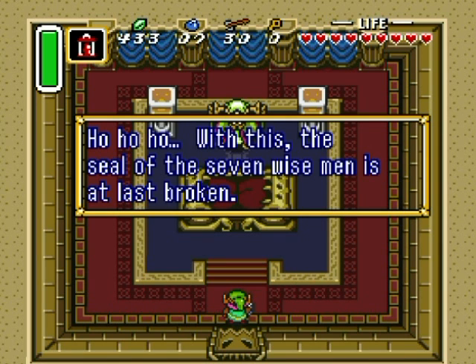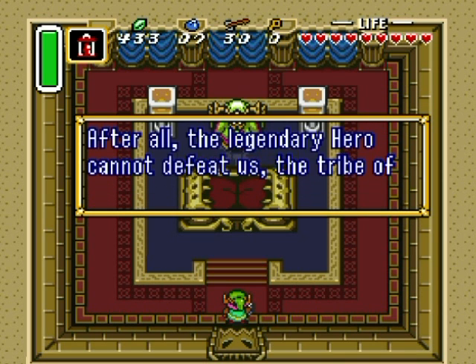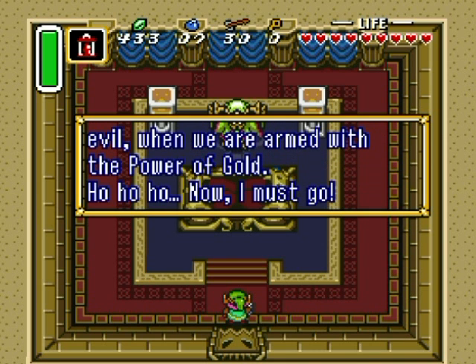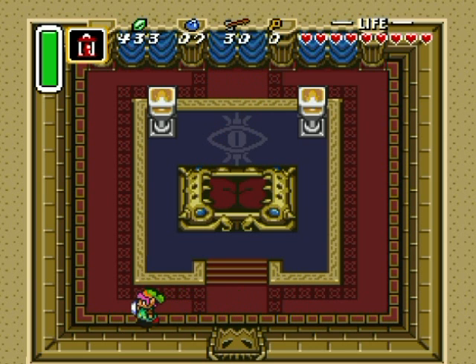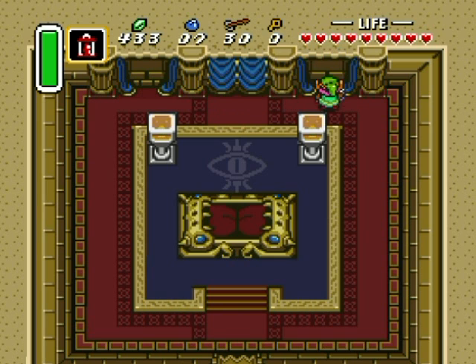'With this, the seal of the seven wise men is at last broken. It is now only a matter of time before evil power covers this land. The legendary hero cannot defeat us — the tribe of evil — when we are armed with the power of gold. Now I must go.' And as you can tell, we're kind of trapped in — let's just peek through the curtains. Oh perfect!